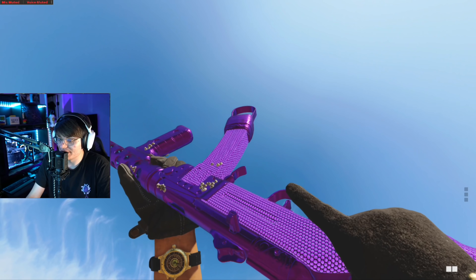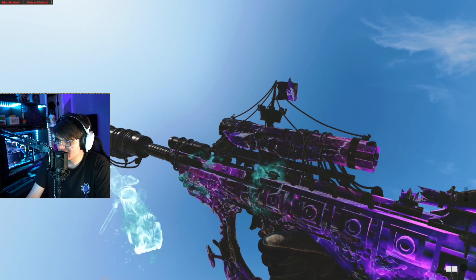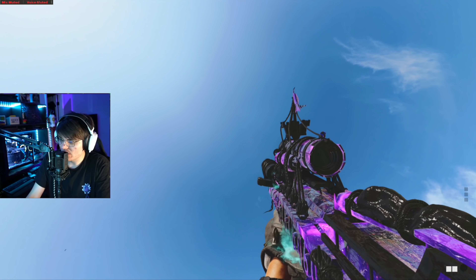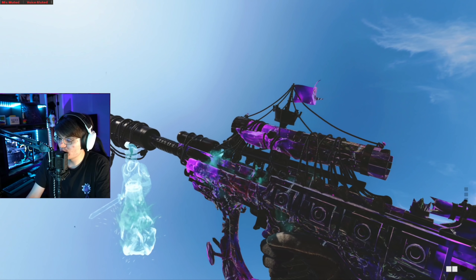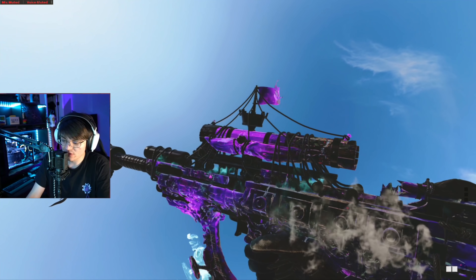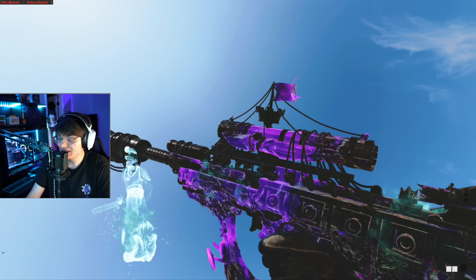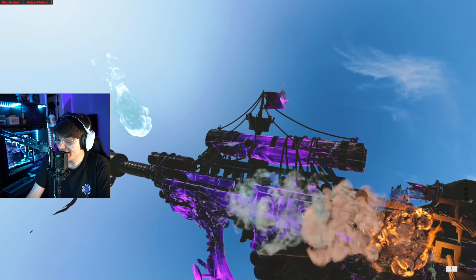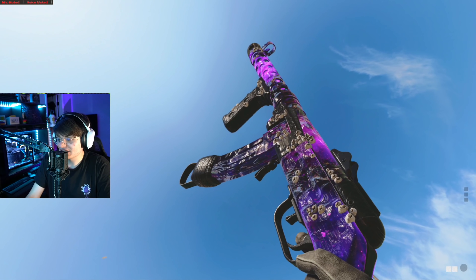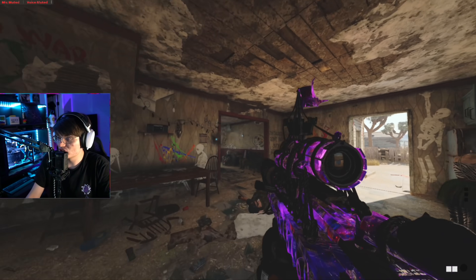Last but not least, the Dark Aether camo — it's got a lot of dark spots on it. I think I prefer the DM Ultra and Pack-a-Punch versions over this; it's just way too dark in the middle part. This looked way better in the Warzone version. The flag looks sick with Dark Aether though — the Dark Aether flag is fantastic. But on the PPSH, I think it actually looks great with both DM Ultra and Dark Aether.